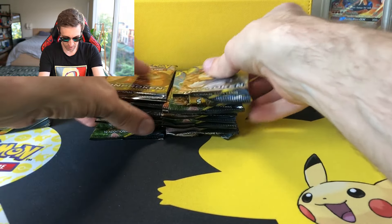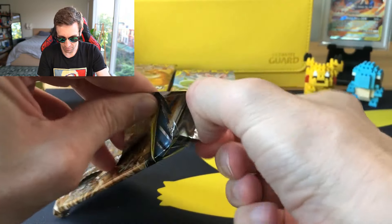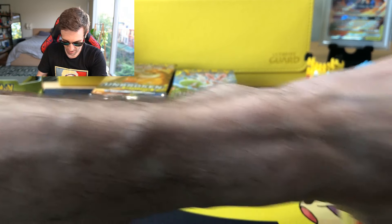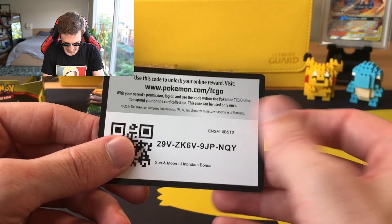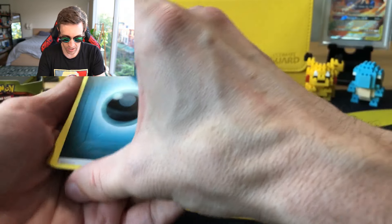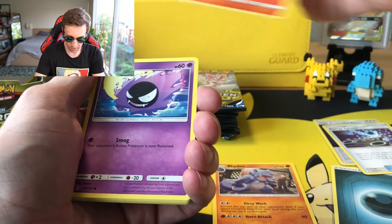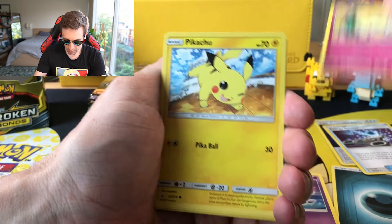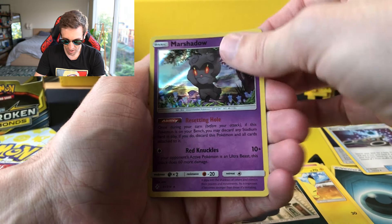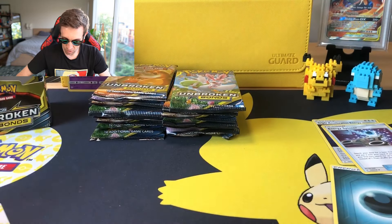Starting with this half of the box. Let's jump right into it. We got a code card for y'all — I have no idea if that is a white code or a green code. We got a Triple Acceleration Energy, Energy Spinner, Rhydon, Growlithe, Gastly, Togepi, Pikachu, Murkrow, a Reverse Vikavolt — very nice — and a Marshadow. That was a white code card. Very nice start from a set that doesn't give you much.